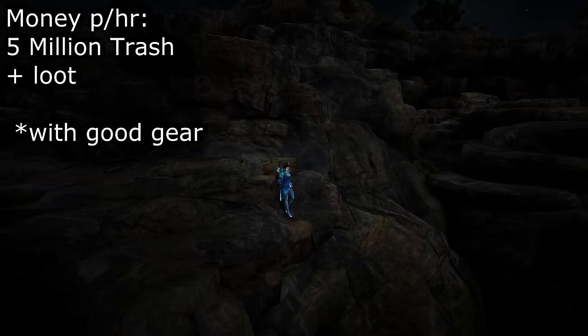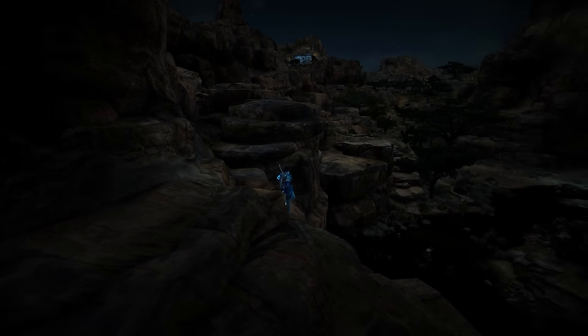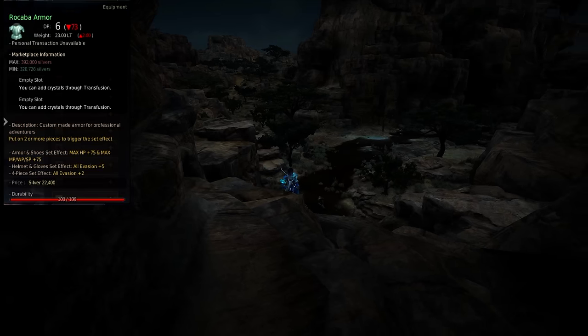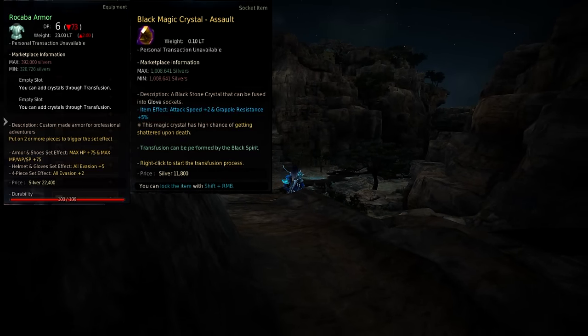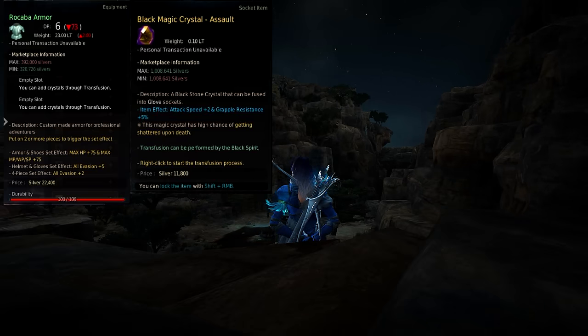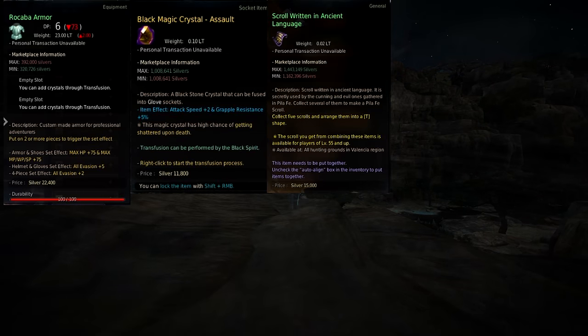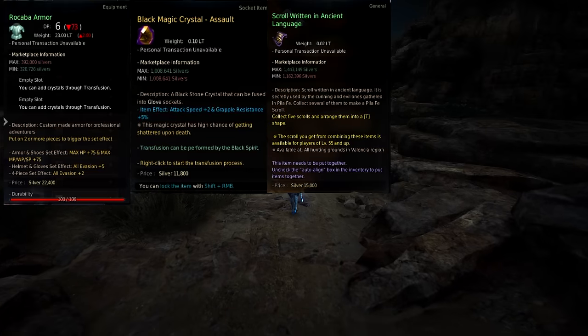Other than the Basilisk trash loot, which is worth a cool 2,000 silver each, you can also drop a Rocaba chest piece here, which is usually worth quite a lot in the marketplace due to evasion builds. There's also the Black Magic assault crystal — not the most expensive Black Magic crystal on the market, but still pretty good money. You can also drop scrolls written in ancient language at a decent rate here, and obviously they're worth a lot, or you could just save them.